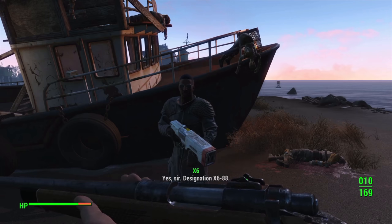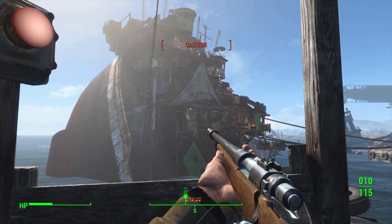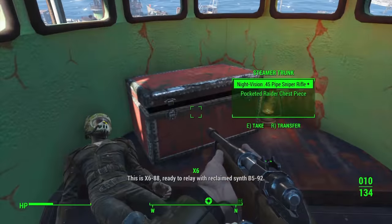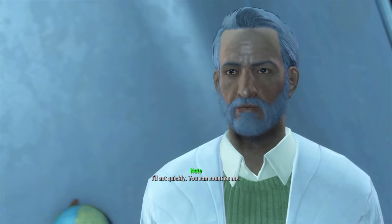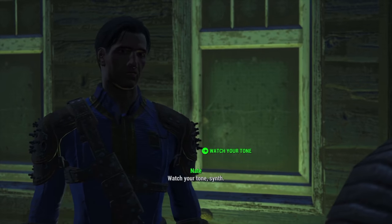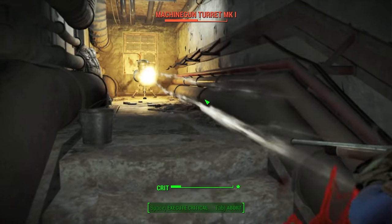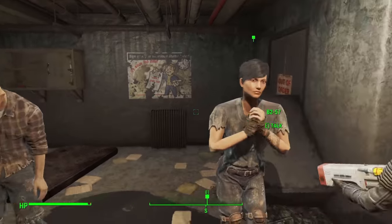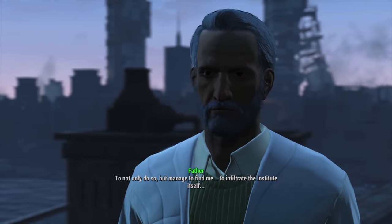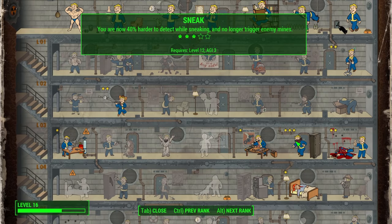Z1-14 asks for 24 hours to rally synths who share his motivation to work with the Railroad. Meanwhile we do the synth retrieval quest with X6-88, an Institute courser. Our rifle excels at taking out raiders from afar. We board a ship, meet Gabriel, use the recall code, and report to Father who gives us a new apartment. Next is Bunker Hill — we jump over barricades, go to the basement, run past everything, destroy turrets, meet Z1-14's new recruits, and use the recall code on each. Father reveals we passed his loyalty test, saving our cover.